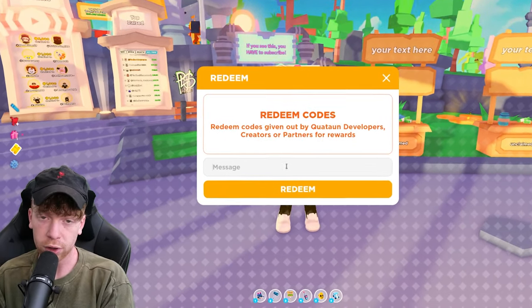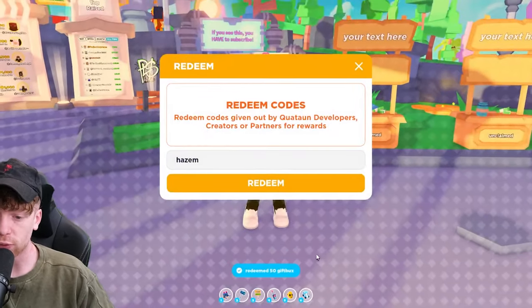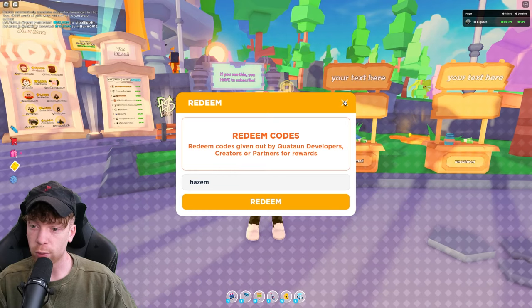The next code is the creator of the game's code: 'hazem' — H-A-Z-E-M — literally just hazem. If you redeem that you get 50 gift bucks, another nice chunk of gift bucks right there.